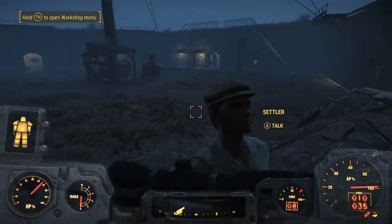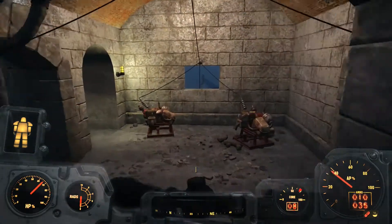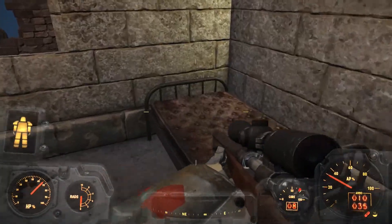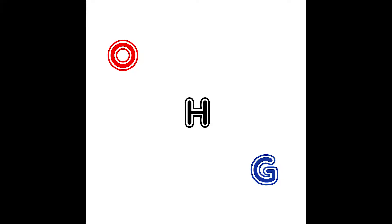Seeing you have a marker above your head — what do you want, Ronnie? I guess the Institute will think twice before tangling with the Minutemen again. I hear you're working on figuring out how to hit back at those rats — I hope you find a way, and soon. I'd like another crack at them with the shoe on the other foot. Maybe Preston has some good news. It's time for us to strike back against the Institute. Sturgis found a way into the Institute — we can launch an attack whenever you say the word. I'm ready to attack. I'll get the details from Sturgis while you get the Minutemen ready. So next episode, I think we're going to go see Sturgis.